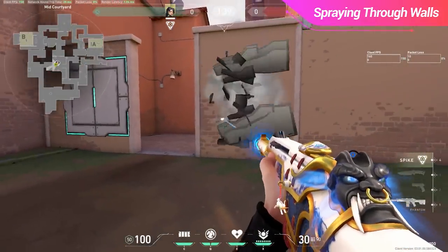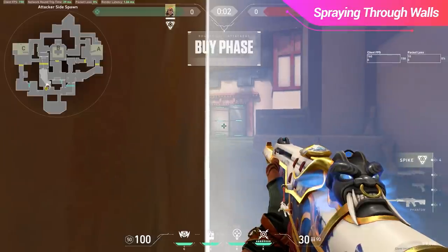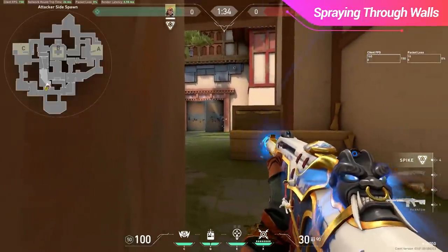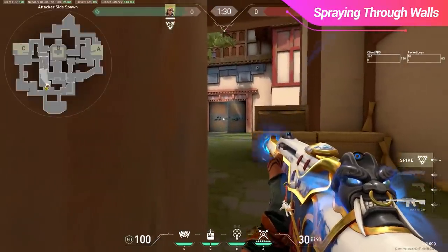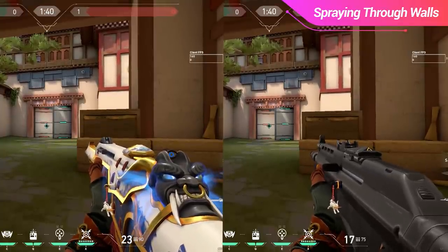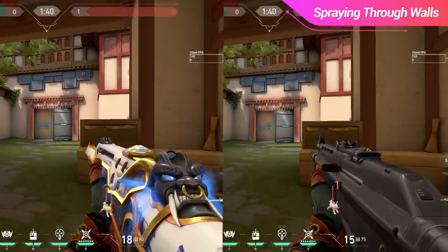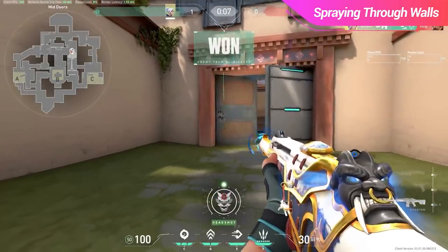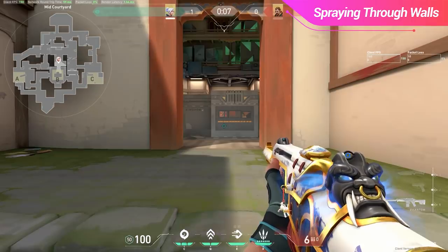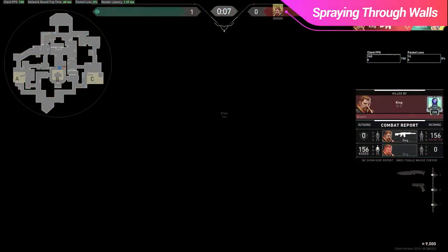On the topic of the Phantom having extra ammo, there are maps with breakable barriers placed on penetrable walls before you can shoot through them. A perfect example is the barriers on the garage doors on Haven. A common attacker play is shooting these barriers down so the defender in Garage always has to think about being wallbanged from Grass. Comparing bullets needed to break these barriers: the Phantom takes 12 bullets to destroy a single barricade and the Vandal takes 10 bullets from the same position. A 2-round difference to break a barricade versus an extra 20 rounds in total is pretty substantial, especially if you plan to wallbang through the same door you just opened.